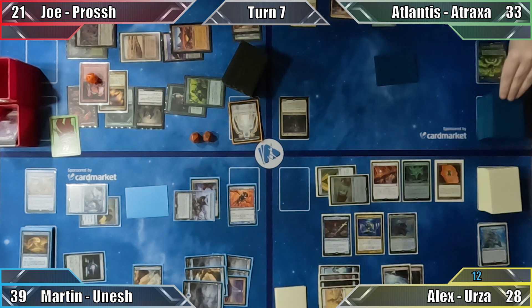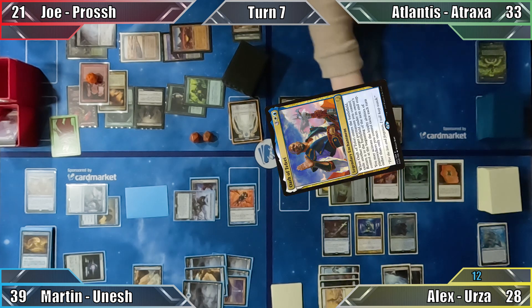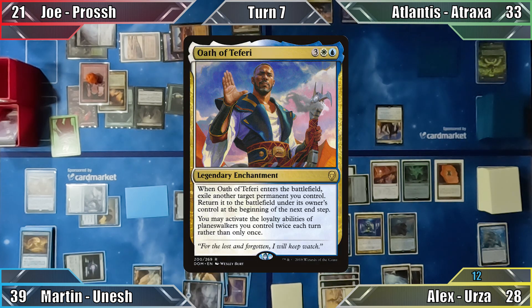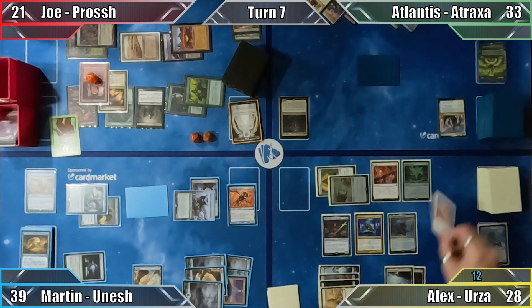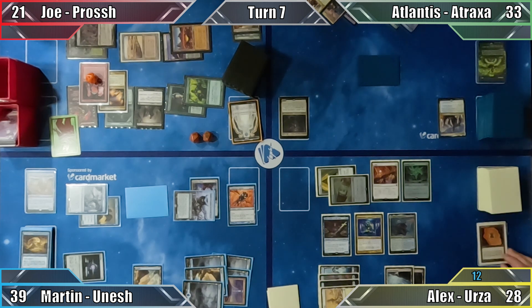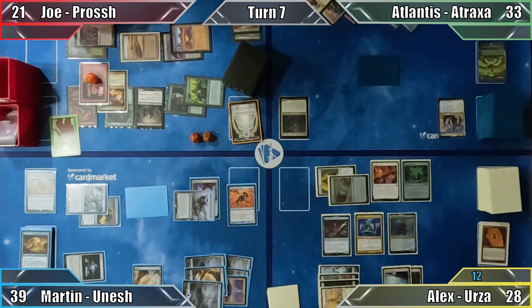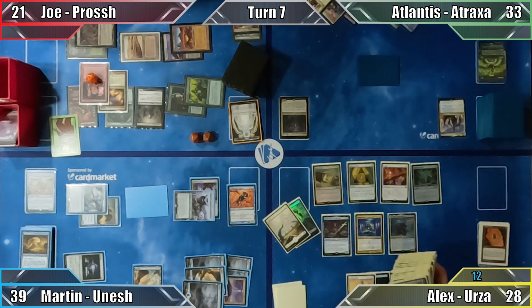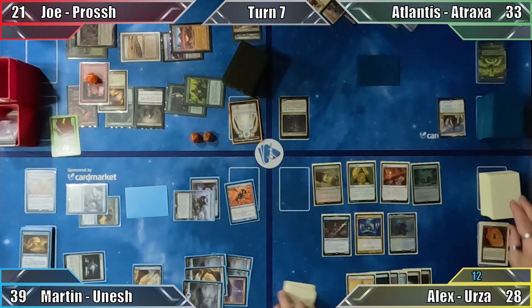Atlantis draws a card and Martin draws 2. Atlantis plays a Swamp, then casts Oath of Teferi, exiling one of her lands with the enchantment's ability. At her end step, the exiled land re-enters the battlefield, and Atlantis passes to Alex, who responds by sacrificing Urza's Bauble. He takes a peek at a random card in Joe's hand and moves to his turn. In Alex's upkeep, Land Tax triggers and he searches his library for 2 Plains and an Island.